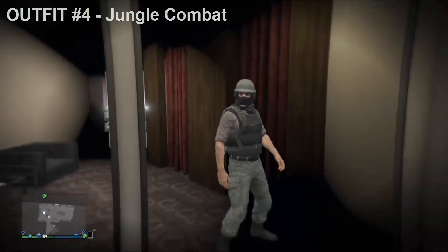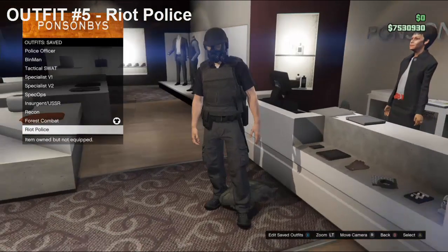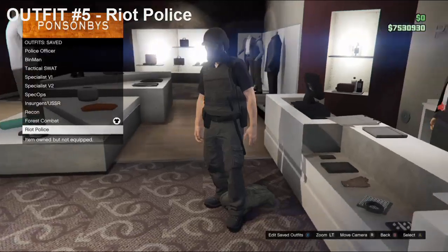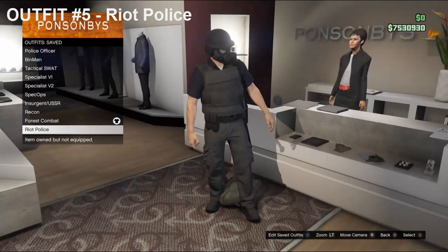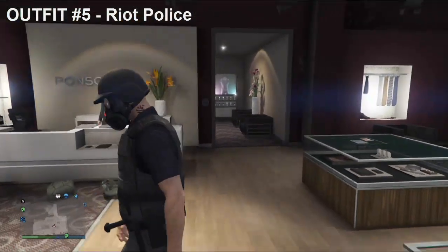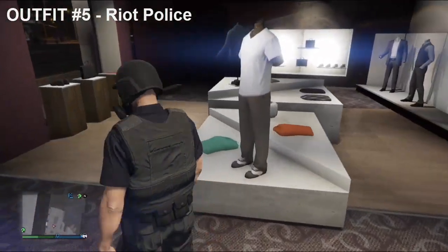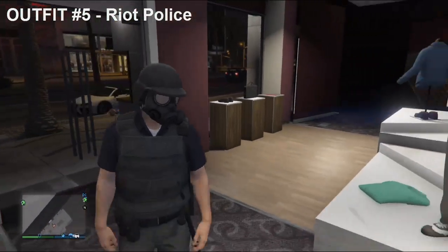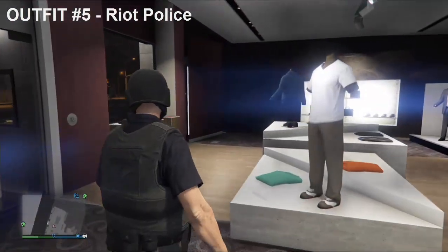Hope you guys have been enjoying these outfits so far. For the final outfit, it isn't really military themed, but it is tactical themed — this is the Riot Police. So if you want to know how to get the Gas Mask with the Helmet, the link is in the description. So to make this outfit first off, you want to have the Cop outfit on as a shirt. Once you have that outfit, head over to Pants.